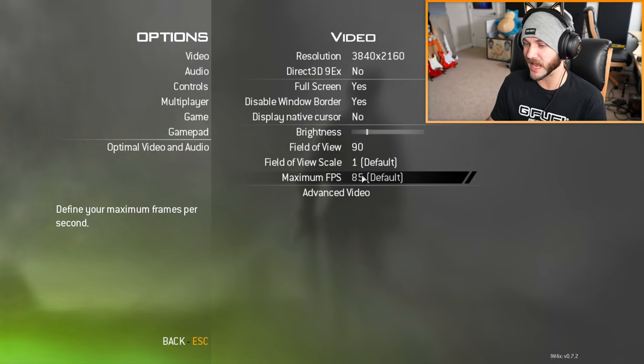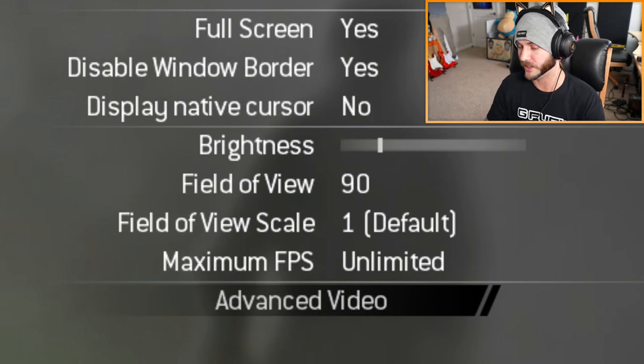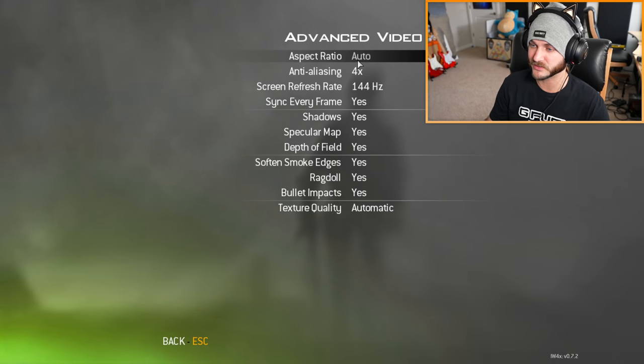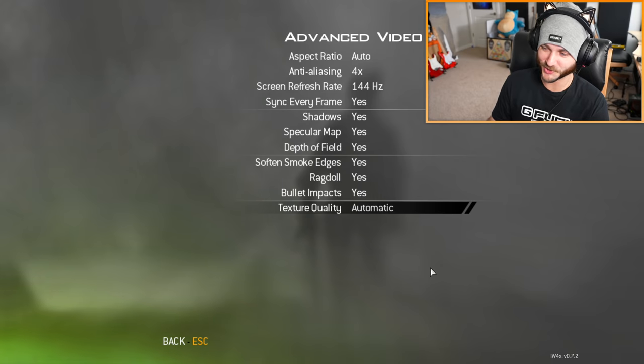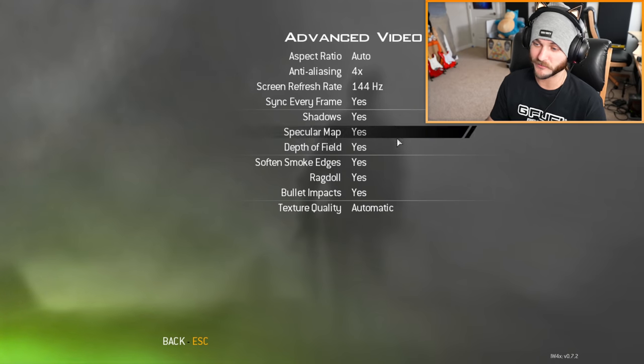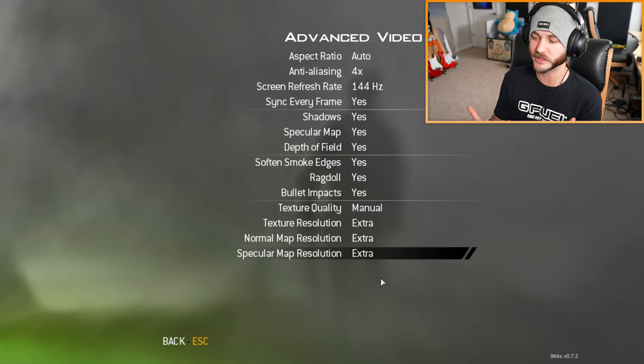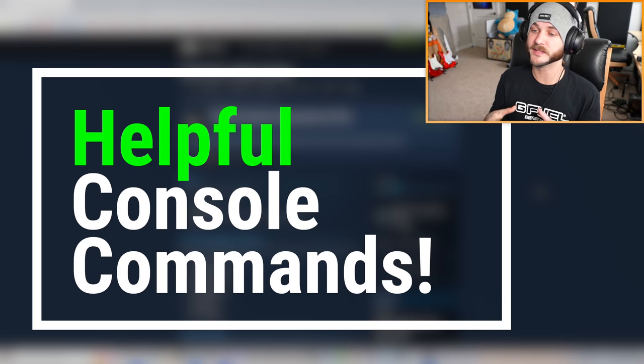For Maximum FPS, the default is 85, but I would recommend setting this to Unlimited so you get the highest number of frames and the lowest input delay. On Advanced Video, make sure VSync is off unless you're recording — you don't really need it on if you want to max your frames. All the other settings should be fine unless you have personal preferences or are trying to get performance increases. Modern Warfare 2 is not a very graphically intensive game, so you should be able to run pretty high settings without serious performance drops.